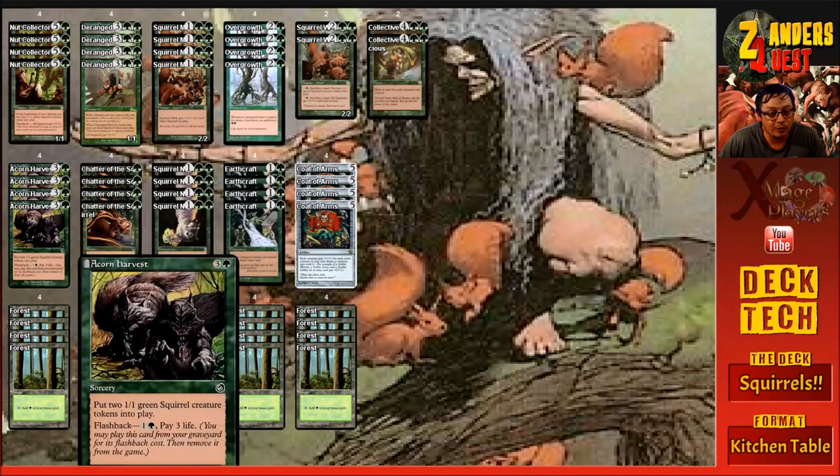Acorn Harvest as a four-of, costing four mana — three and a green. At sorcery speed you put two 1/1 green squirrel creature tokens into play, and it has flashback — you can play it from the graveyard by paying two mana, one and a green, plus three life. So at a total six-mana cost and three life you end up with four tokens. Not the best rate, but it added really well to the squirrel count in the deck.